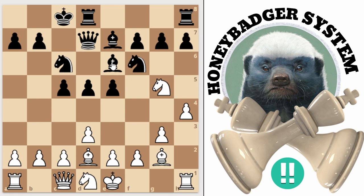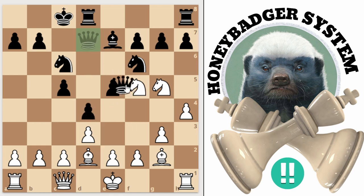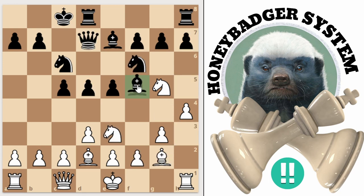Say we jump the knight in and instead of allowing us to take it, he plays here. We've got this move once again with the same idea. He comes here and allows us to take it — the very same idea. He has to come here, has to play there. Next move is there, and once again he's in the same problem.